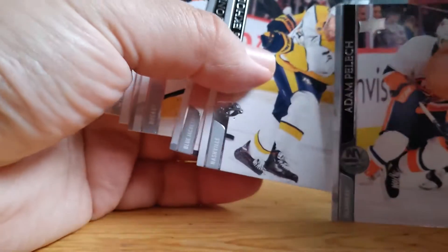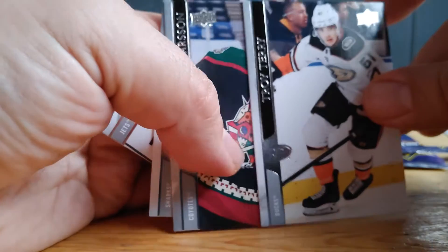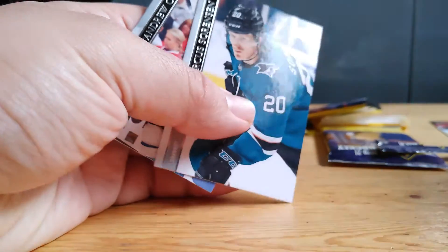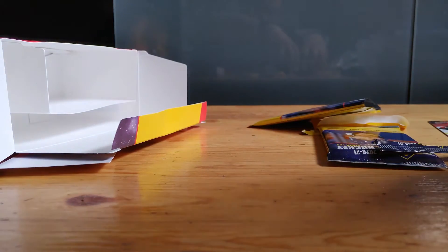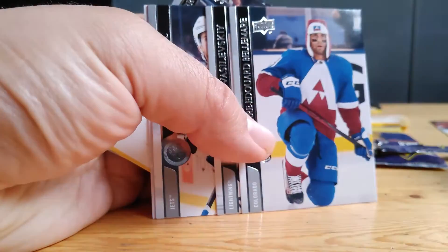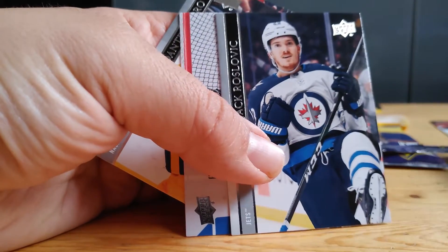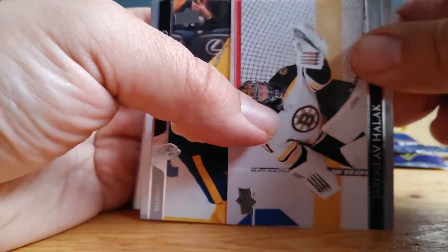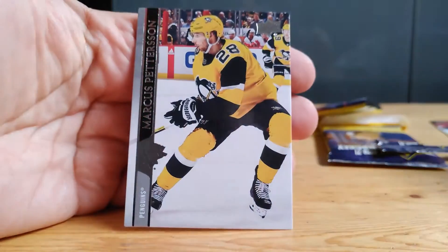Jordan Greenway. Matt Pillich. Echolm. Seth Jones. Troy Terry. Olmerson. Sorensen. And Kopp — so far nothing spectacular, just regular base cards. Joseph Pratt. Tyler Bertuzzi. Belmere. Vasilevsky. Roslevic, who recently got traded a few months ago from Columbus to Winnipeg. Halak. Fabro. And Marcus Pedersen — that's a good card.